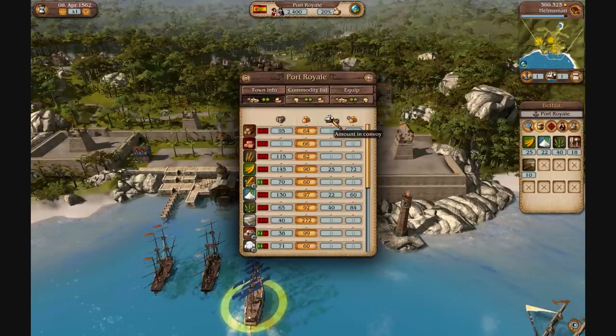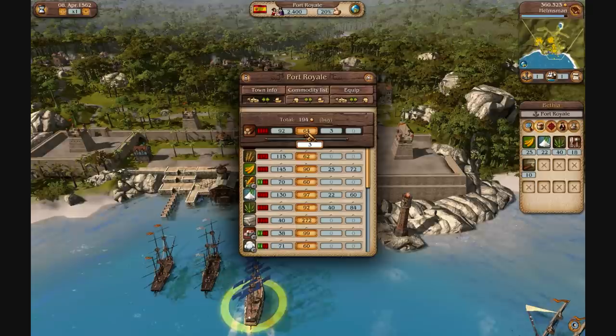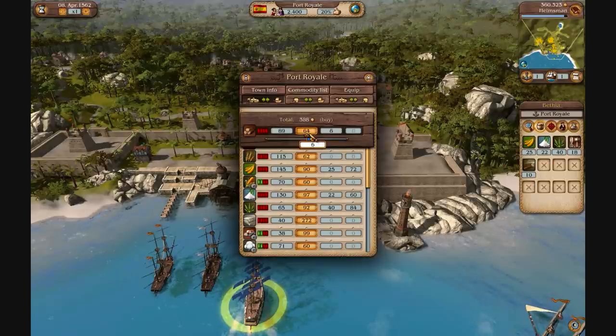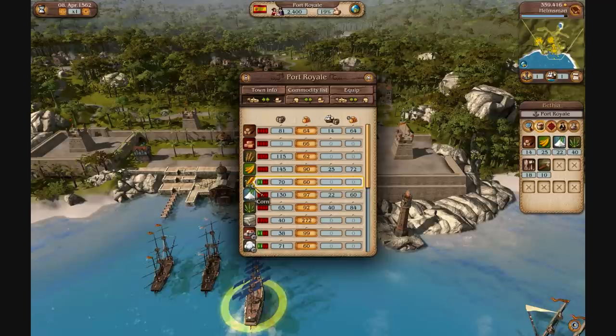The price per item, and then the amount in your convoy. At the moment you can see I've got 25 fruits, the cost is 90, and they have 145. Now when buying off an island, you want to make sure you keep the best reputation within the island — I have 20 percent here in Port Royal. You don't want to buy any of the things that they don't have a lot of, which is shown by this red bar. If I buy some logs off them, I get a one percent reputation decrease because I've taken goods that they are low on.